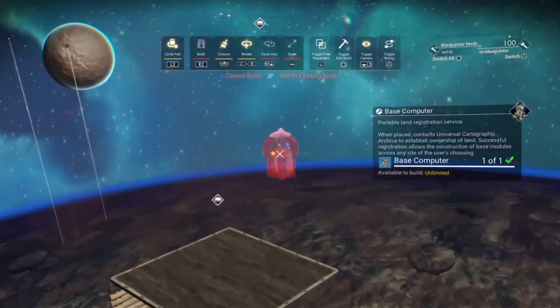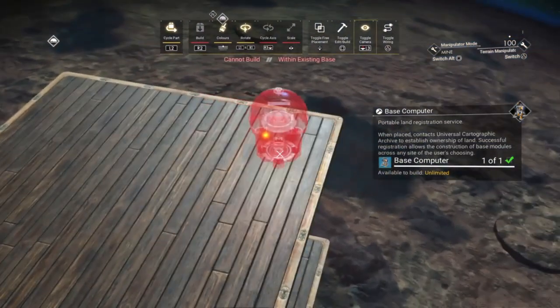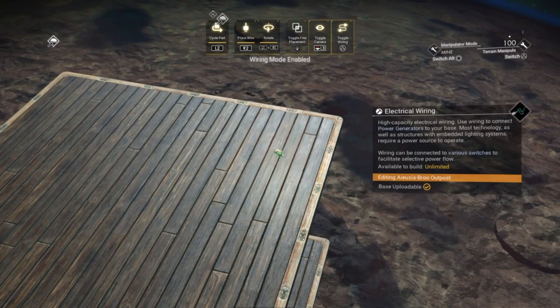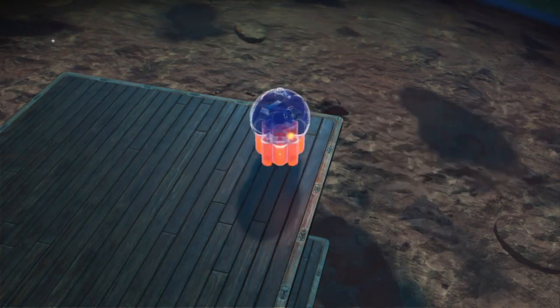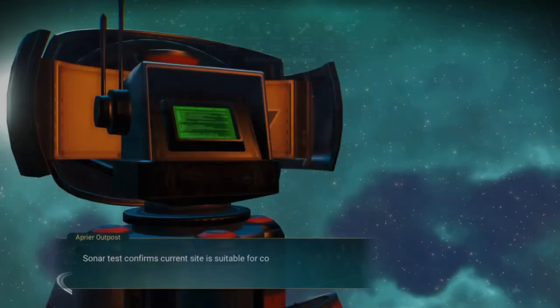Now we're going to create a new base computer using the wire glitch. Select base computer from the build menu and then press the toggle wire button. Then press the toggle wire and the build button at almost the same time, giving a tiny preference to the toggle wire button.